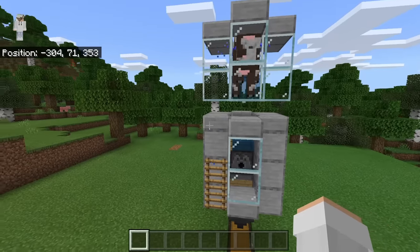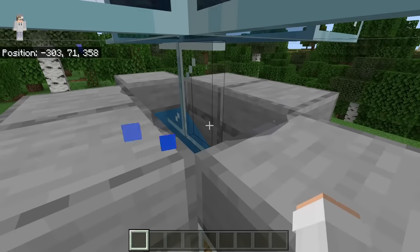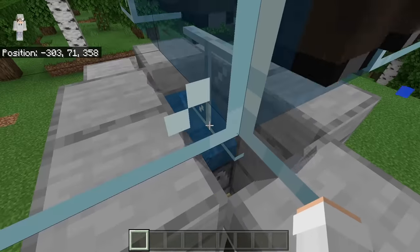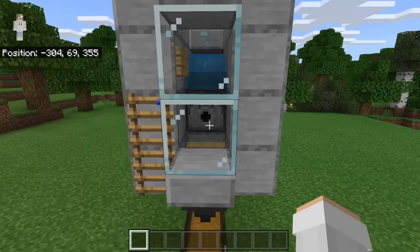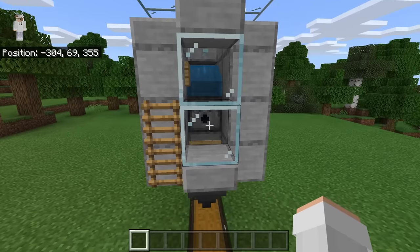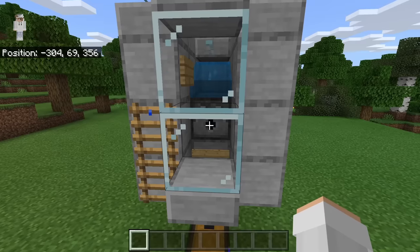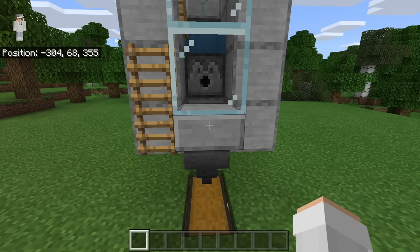How this farm works is whenever you climb this ladder and come to this spot, you can breed your cows. Whenever you guys breed the cows, you guys will get some XP and a baby cow will either fall directly into the bottom chamber or get pushed by the water into the chamber. At that point, you guys can either wait for the baby cows to grow up or you can feed them with wheat to make them grow faster. Once the baby cows have grown into adults, you guys can hit this button. That will cause lava to be dispensed and sucked up, which will cause your cows to automatically be cooked and killed. The drops will then be collected by the hopper and funneled into the collection chest. By the way, it's okay if you guys dispense lava before all the baby cows have grown into adults because baby cows will not be affected by the lava.